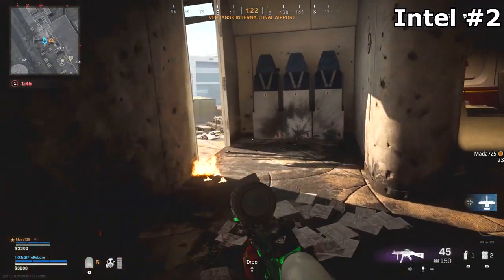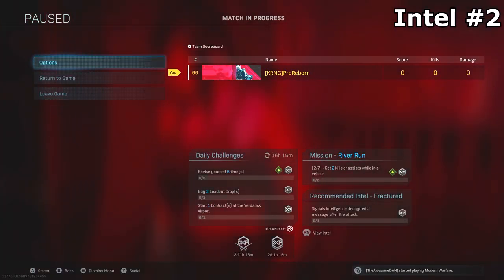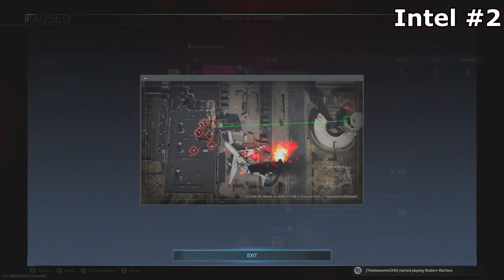Now, before you head over to the second location, you're going to want to hop into your pause menu and press the right thumbstick on Xbox or PlayStation to get a preview of the next piece of intel, or a hint for the next step. Because you're watching this guide you do not need that, however I've heard from some people that looking at the actual preview will help the next step work in the game. If it doesn't work, just reload and pop into another Warzone game.